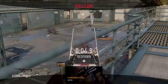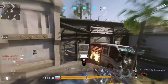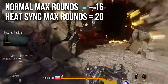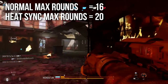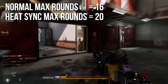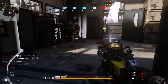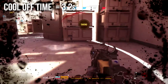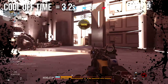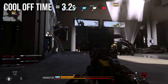The normal amount of rounds you can fire before the weapon overheats in fully automatic mode is 16. With the heat sink attachment you can fire 20 rounds, so that's a sizable increase. I am usually using the heat sink, but do keep in mind that you can't full-auto hose people like you can with other assault rifles because the gun will overheat. The cool-off time if you do overheat is extremely slow at 3.2 seconds — double or triple the reload time of most other assault rifles.